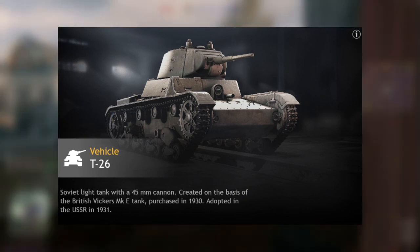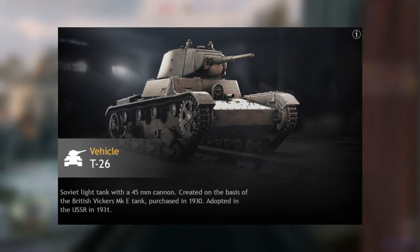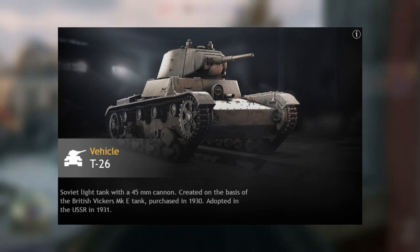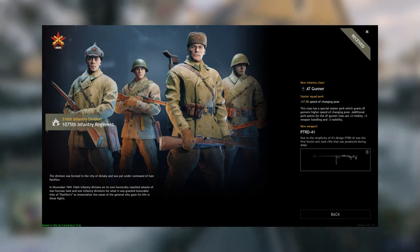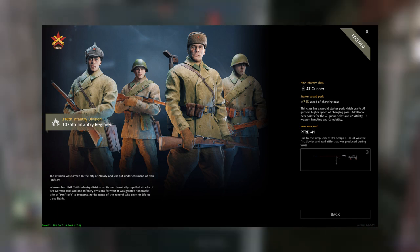Level 8, you have the T-26. I have a bad impression of these tanks — they're just getting blown up left and right. You can still use it and get good kills, but I'll be using an IL-2. Level 9, the PTRD-41 — pretty much useless in my opinion. Don't use it, don't take it out.